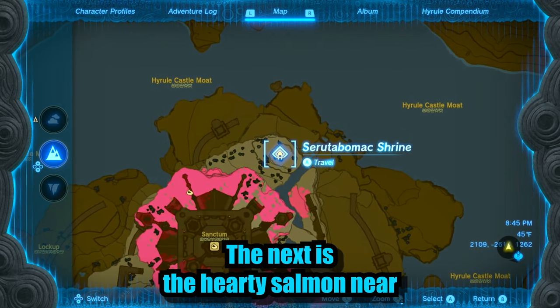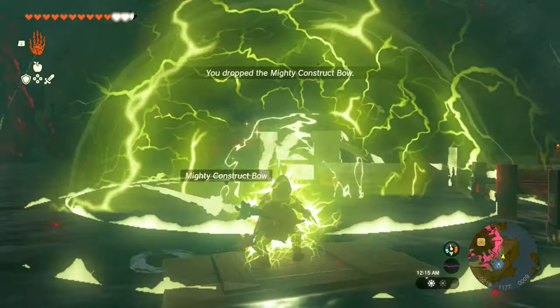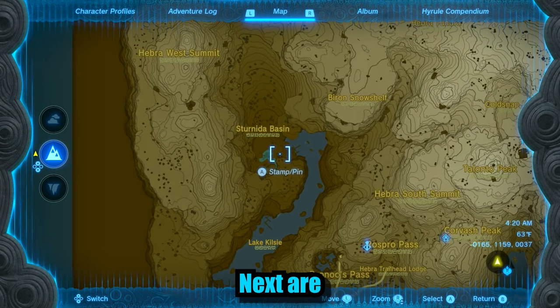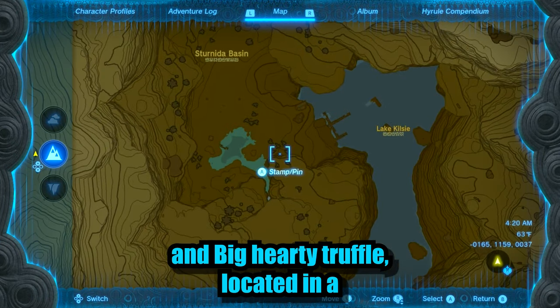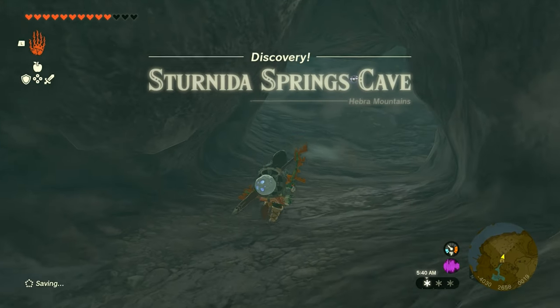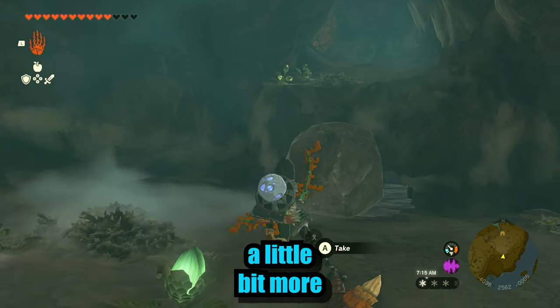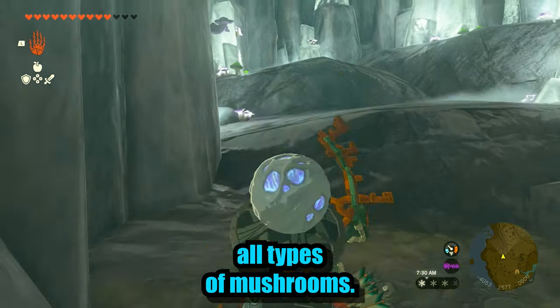The next is the Hardy Salmon, located near the Hyrule Castle Dock. Next are the Hardy Truffle and Big Hardy Truffle, located in a cave to the northwest in the Jornida Basin. Go into the cave a little bit more to find a hidden room of all types of mushrooms.